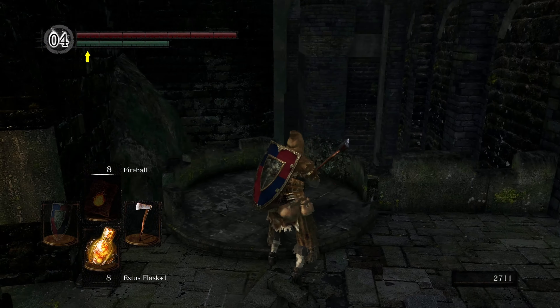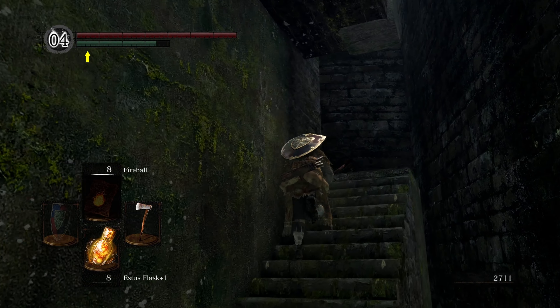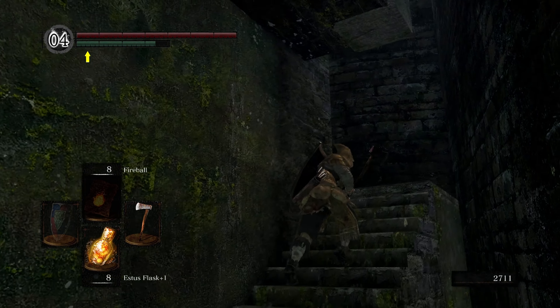We're going to want to come on out here and head right up these stairs, because we're going to open up the shortcut, which is this gate. Once you get up there, open that up.